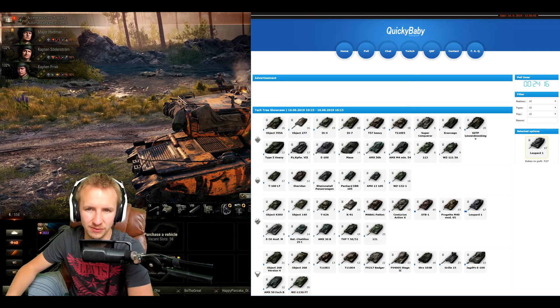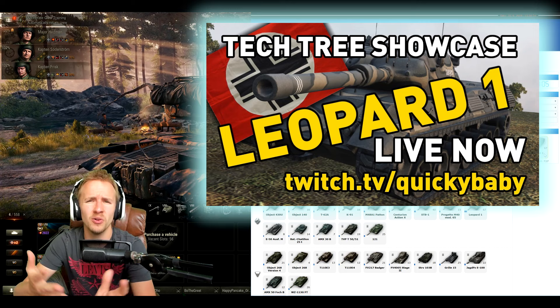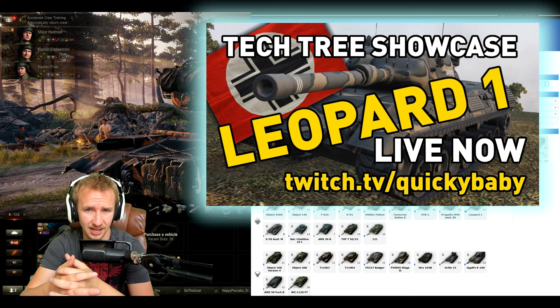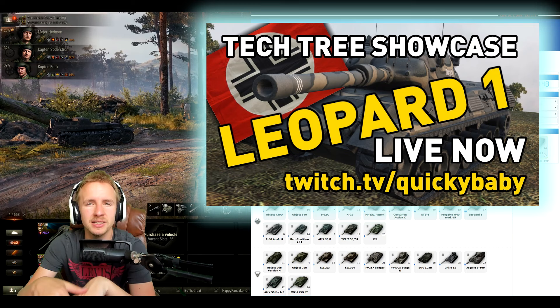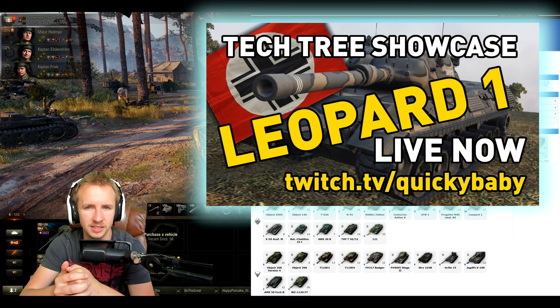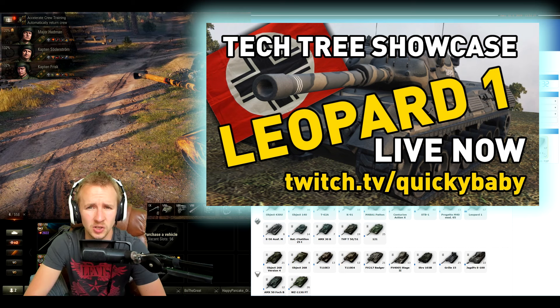If you're watching this as it releases on Sunday, it's time for another World of Tanks tech tree showcase on Twitch.tv/QuickieBaby. This week a lot of you want to see the Leopard 1, which has been significantly changed and now has 420 alpha damage. Come watch as I showcase the entire German lightly armored medium tank tech tree, culminating in a vehicle that last patch had the lowest win ratio of any tier 10 medium. Tech tree showcases go from tier 1 up to tier 10 so you can see if a line interests you, or pick up tips if you already have the vehicles. Thank you so much for watching — you've been epic and hopefully I'll see you soon.